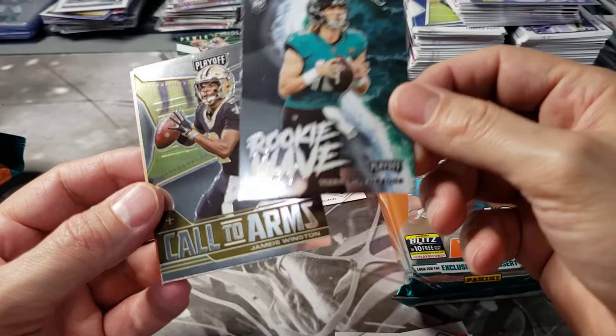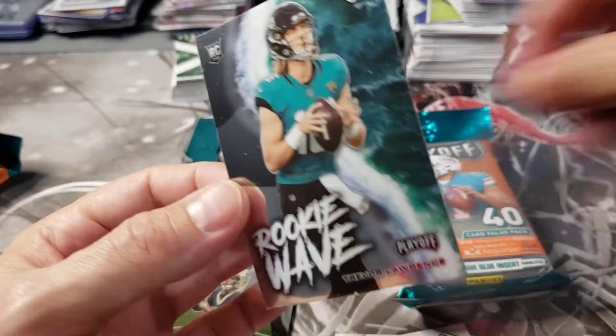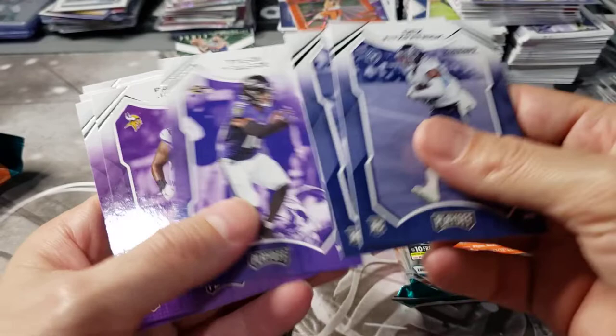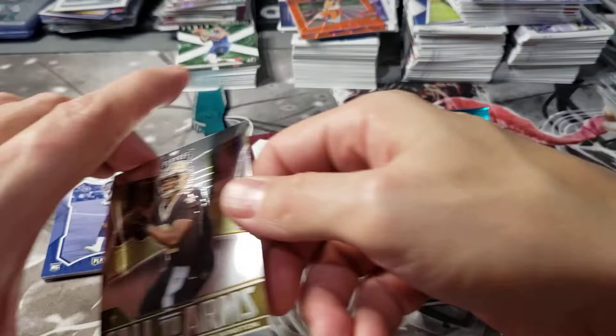All right, so Jameis. We got a Trevor Lawrence, probably about a five or six dollar card - nothing crazy. It looks like you get two colored rookies, two chrome cards. You got Kelce, got two greens. Roughly looking at about seven base rookie cards, two colored. Depending on the rookie waves, you're gonna get one of those, so that's an insert. Playoff was one of my favorite brands back in the 90s - they just look good.